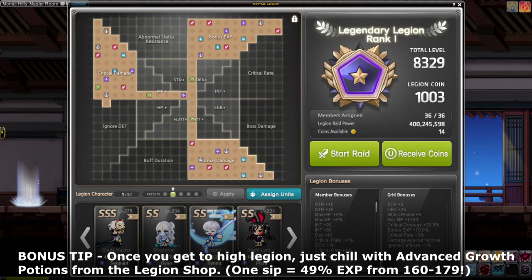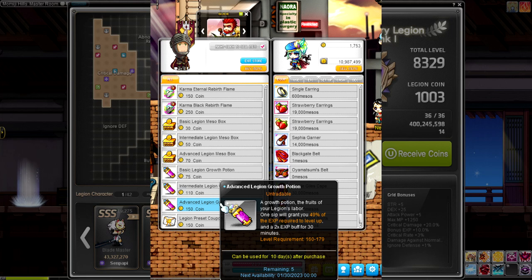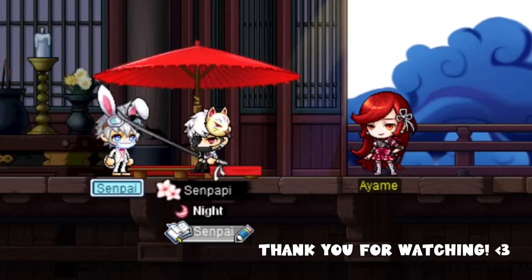Bonus tip six, more advanced: the Advanced Legion Growth Potions from the Legion shop are character-exclusive, so you can pop them every week on each character. If you don't want to actively train, just use these potions weekly to level new characters. Late-game when your Legion generates lots of coins passively, this is a great way to grow Legion while mostly AFK.